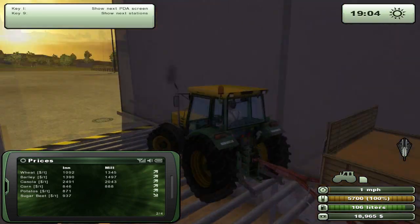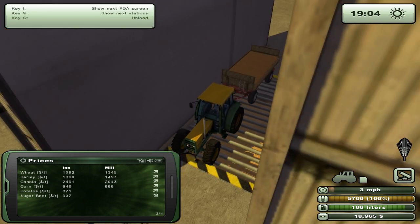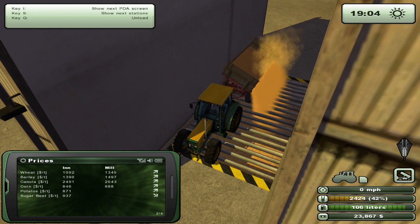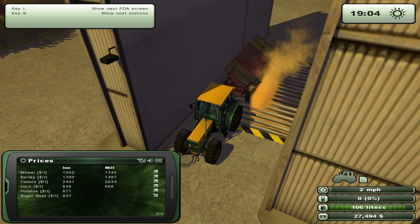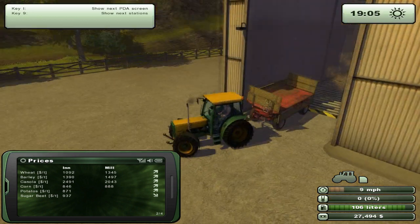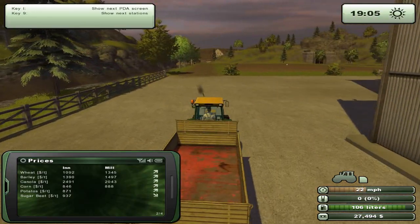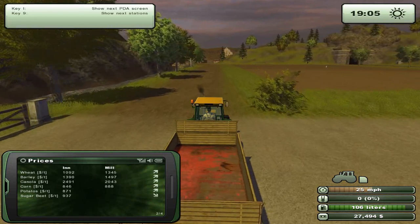What did we hit that pole for? What is that pole doing there? Beautiful — we have more than enough money to go ahead and buy that second field, which we'll do. So we've got that down this episode.